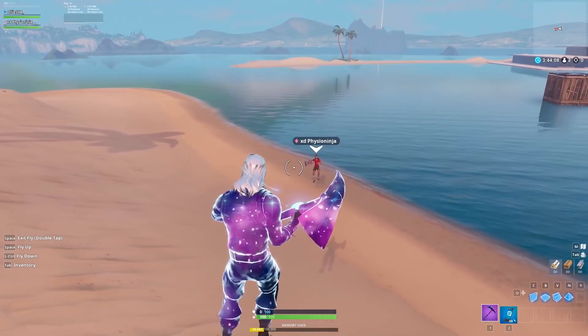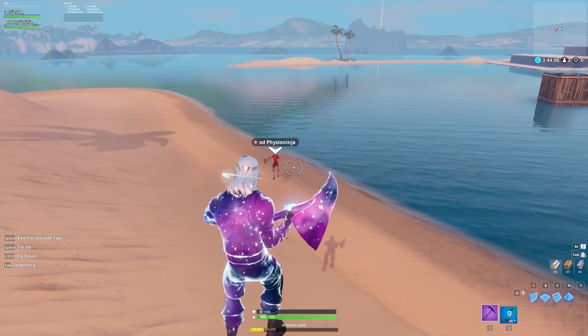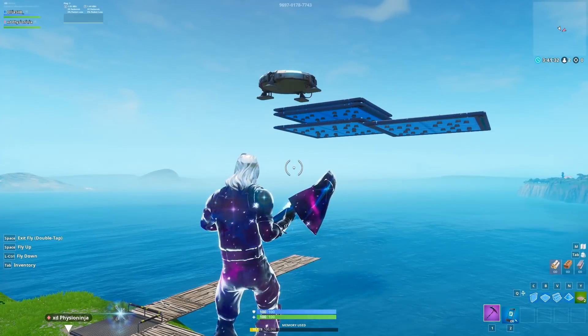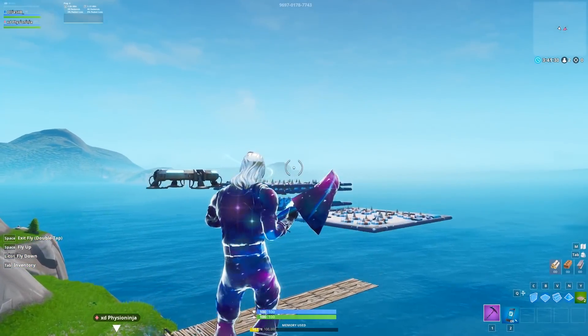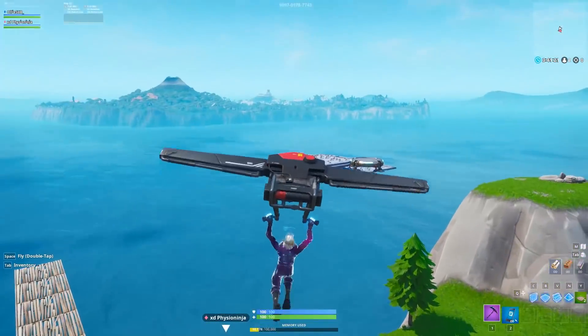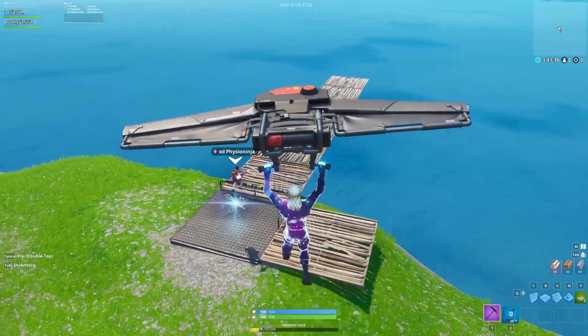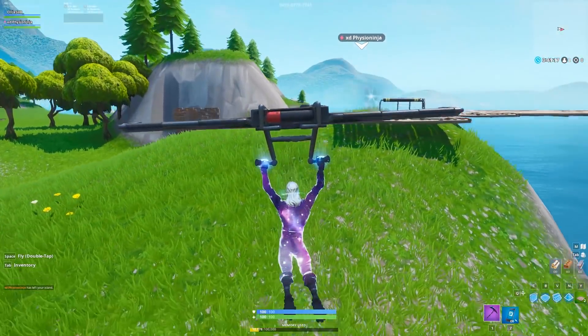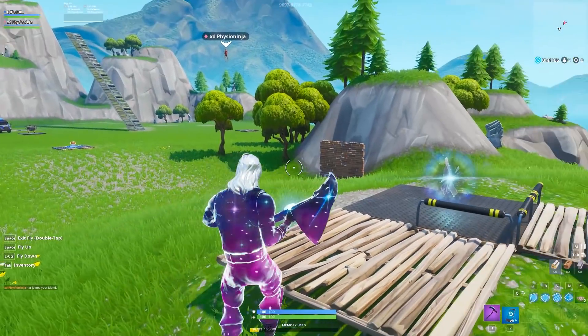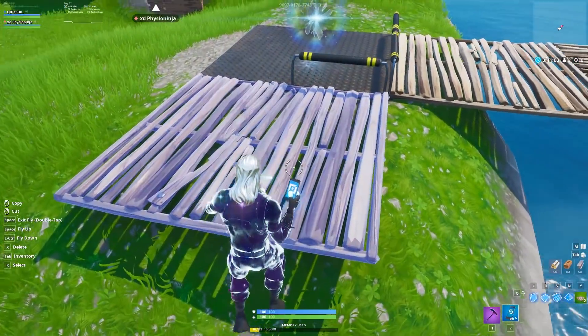It doesn't work with boom boxes so there's no point trying. I'm going to be showing you one more thing you can do with this glitch — how to place floating traps in the sky. I'd recommend going to a normal island, the ones that just say island, and the best place to do this is at the rift on the normal island.